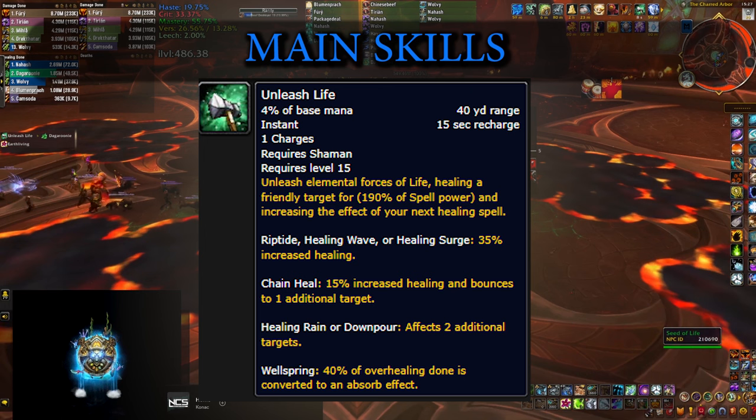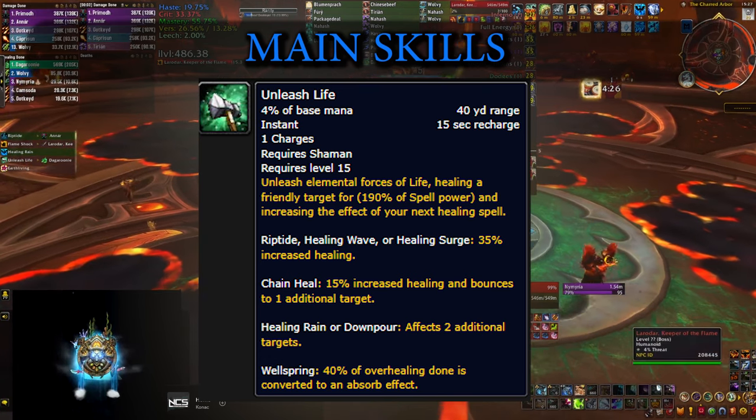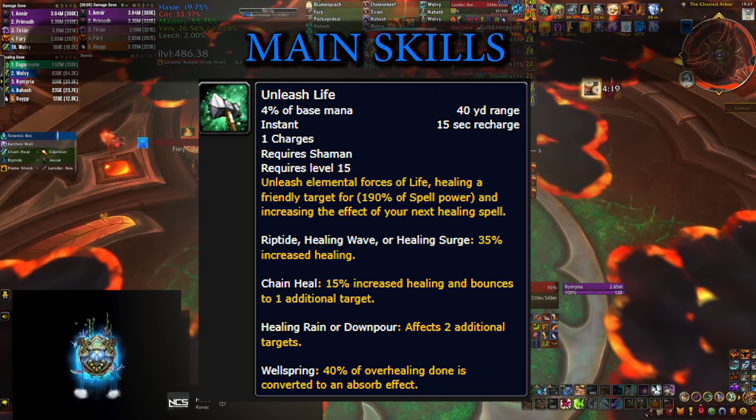However, if you want to min-max, Healing Rain is a very good target for Unleash Life, and the other pretty good candidate is Chain Heal — especially if you have a High Tide proc. Combining these two together makes you feel like a literal god.